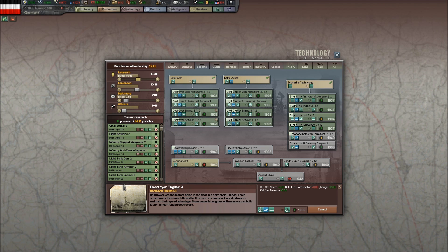So we're going to leave it there for now because we're only putting 14.38 leadership into research right now. Anything else we stack into this queue is not going to make any progress anyway. Now we also have a warning here about IC being wasted, so let's take a look at production.